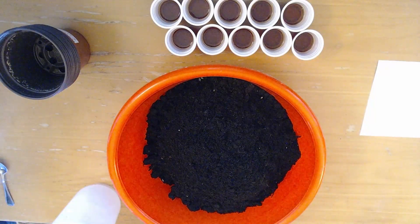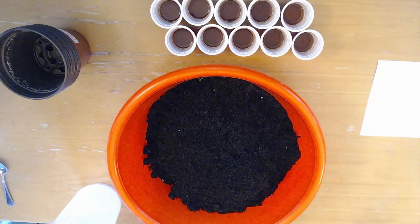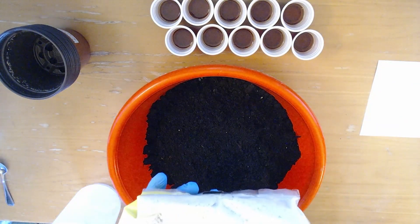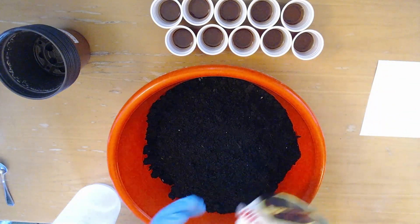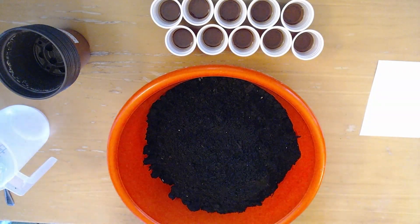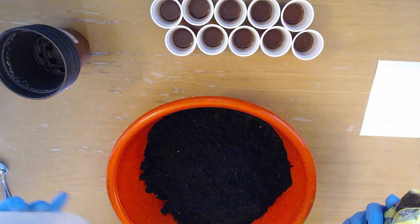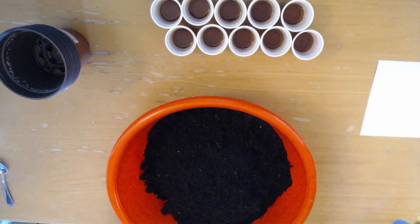The next step — a lot of people who don't grow peppers might not be aware of this — is something called perlite. It's a small, very airy volcanic rock. It's put in the soil to make the soil much more fluffy, so that the roots can breathe and you have better drainage. I like to use 5% perlite. With 4 liters of soil, that means we need 2 deciliters of perlite. We add that in.